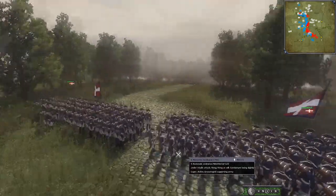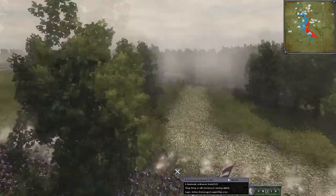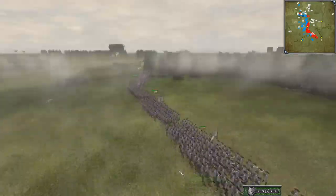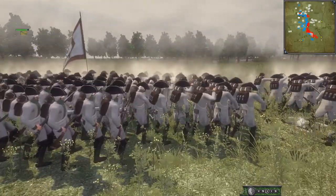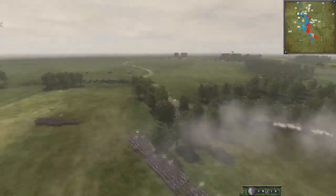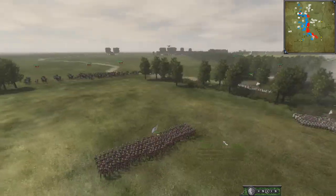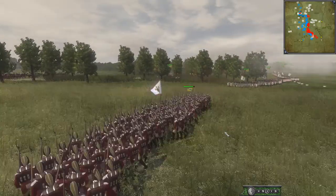The real fight now is over here, where Denmark is going toe-to-toe with Wuttenberg. And Wuttenberg is getting pushed on the flank by this German state. However, they are pushing some infantry to protect their flank — these are Grenadiers. They can probably form square.